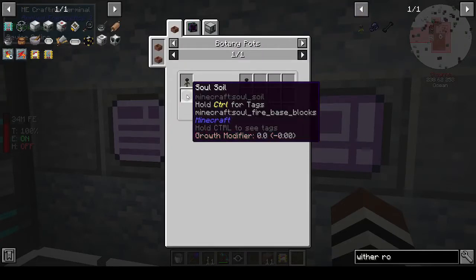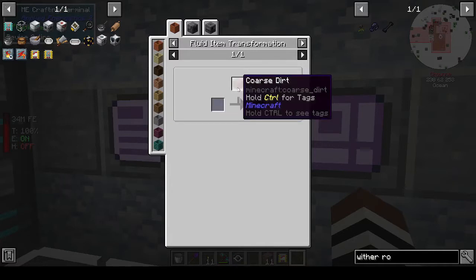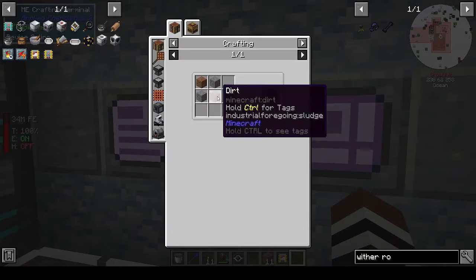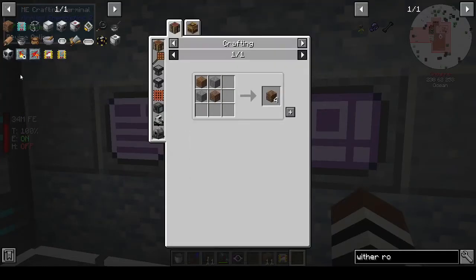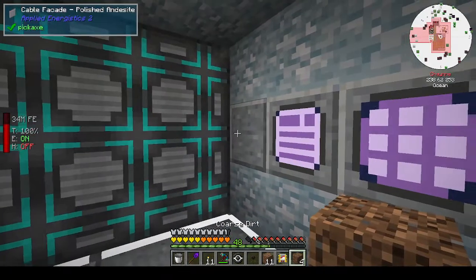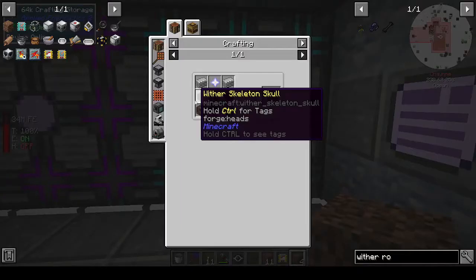Wither Roses — they grow on soul sand or soul soil in botany pots. To make soul soil, you use fluid item transformation: water and coarse dirt gives you soul soil, and coarse dirt is dirt and gravel. I did that last episode. Today I want to finish off this little section — we need the Supreme Machine and the Wither Builder.